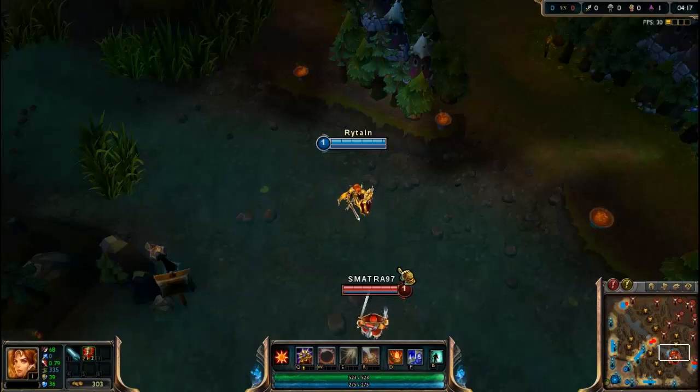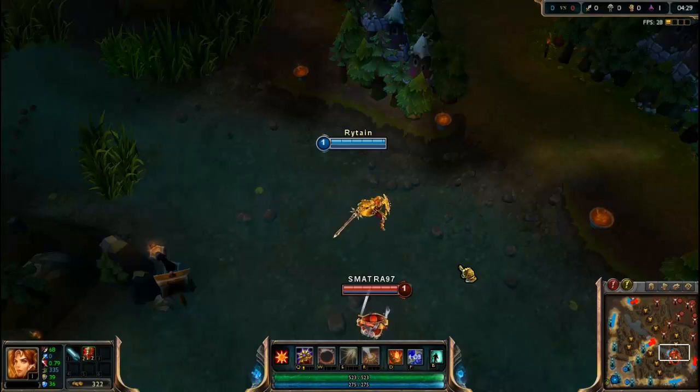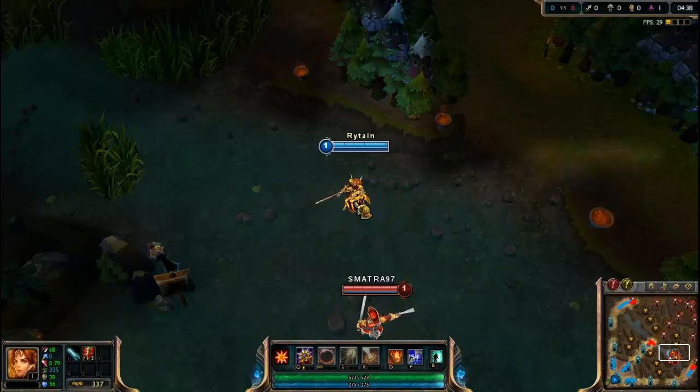Hello guys, this is a video about how to kill wards at level 1 and how to cross the game with one skill. This video will cover a couple of champions. The first one is Leona. The way you kill a ward is by auto attacking it, then pressing your ability, and then auto attacking it again.